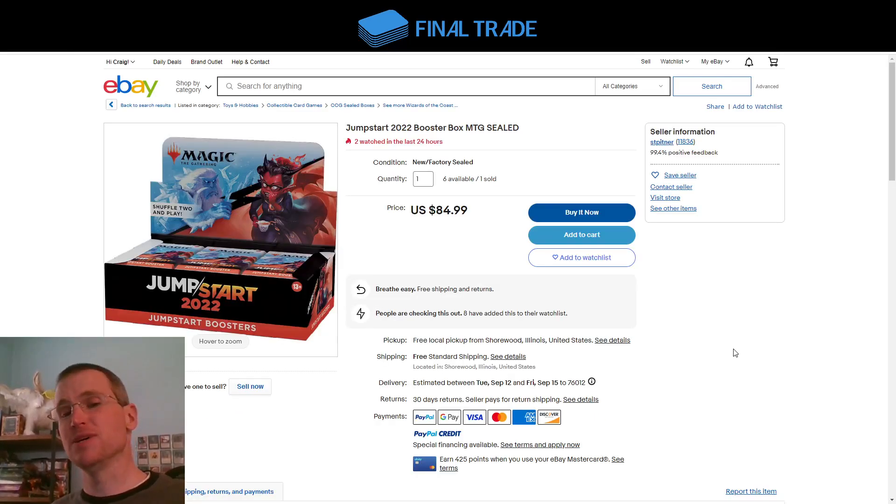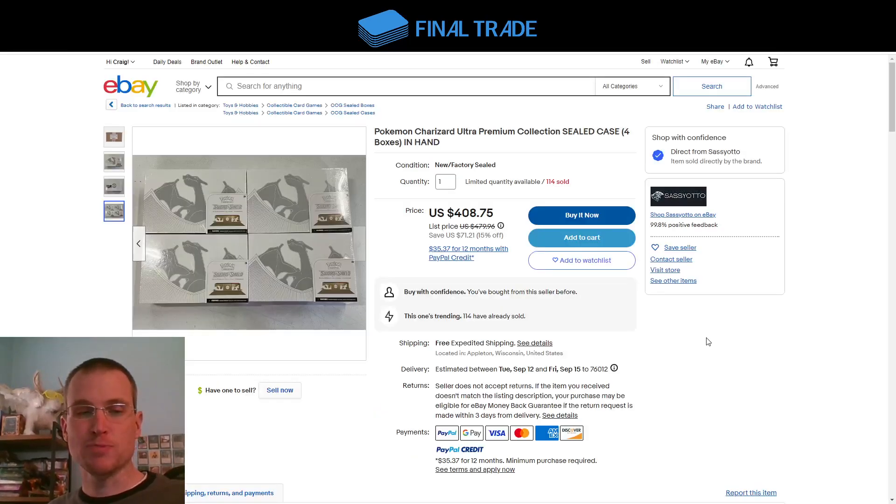And Jumpstart 2022 — this is about a 10-month-old product at this point, but it's finally come down regularly into that $85 range. Several other dealers on eBay have it within about $0.25 if this particular one is gone. And the Charizard Ultra Premium Collection: $408 for the four-box case. This is a great price between eBay and TCG Player. The number of boxes of this just keep dwindling, and the number of opportunities to get it at this approximate $100 price point keeps shrinking.